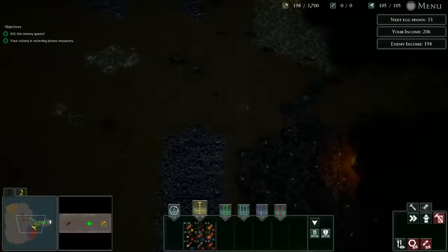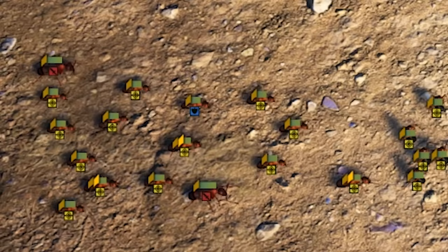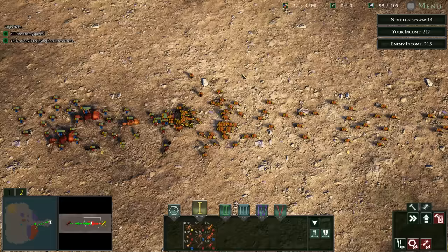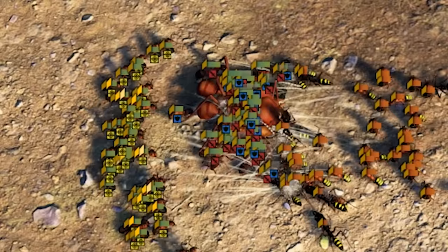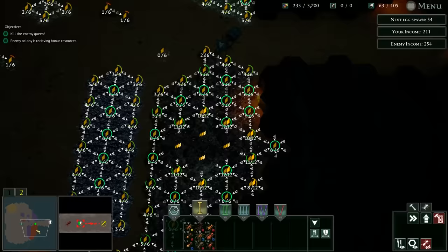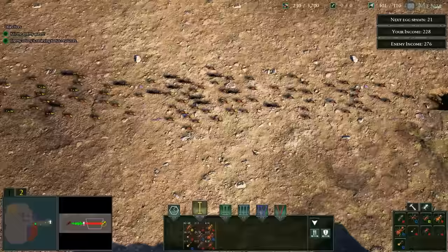I think it's time to try upgrading - we need to try something different. I'm going to have three tier two shooters out there - there's a double diamond and another one. We should be out shooting them in quantity and quality. Maybe the strategy is survivability - the longer they can stay alive, the more damage they can do. We've got a couple tier threes out there. I really underestimated how long this could take - it is just an endless wave.